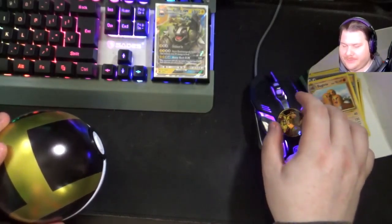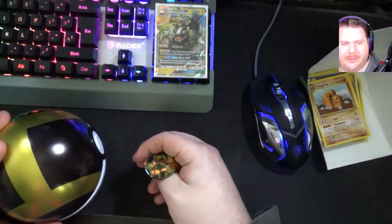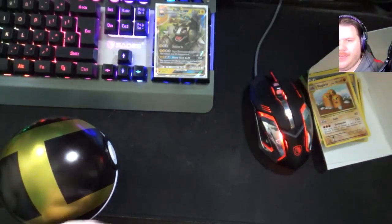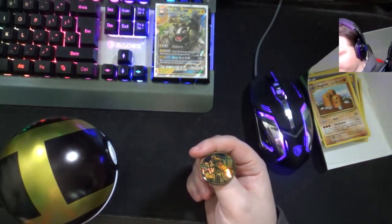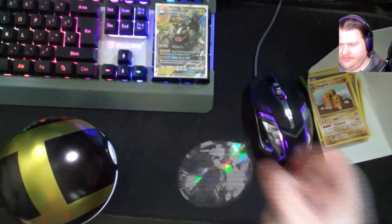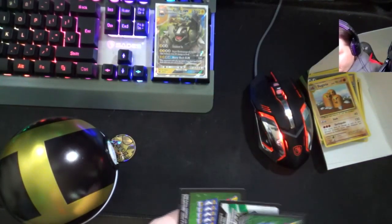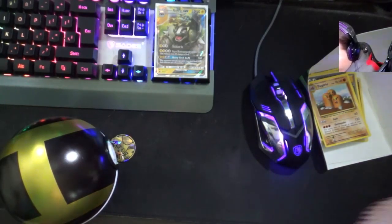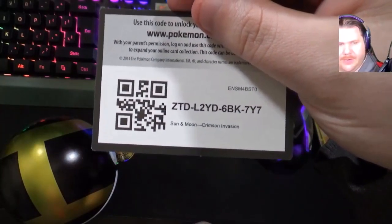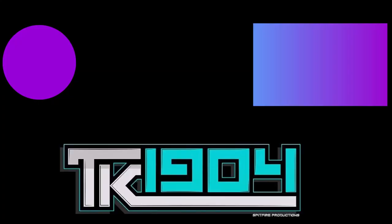Anyway guys, I'm TK1904 - be sure to comment, like, and subscribe. Favorite pack, favorite card - I got obviously the Alolan Golem GX. I do collect the coins. You know what, let's do this - heads or tails. If it's heads, I'll give away one of the codes from this tin and last time. If it's tails, you got nothing. Let's go. Heads! Alright, let me give you guys one of these - I only got two. This one is from Sun and Moon Crimson Invasion. I hope you guys enjoy. Stay safe, stay healthy and I'll see you all in the future, bye bye.